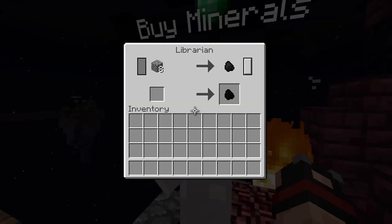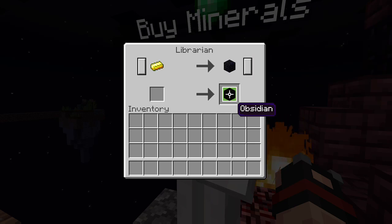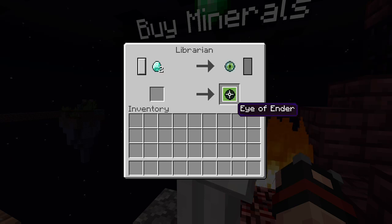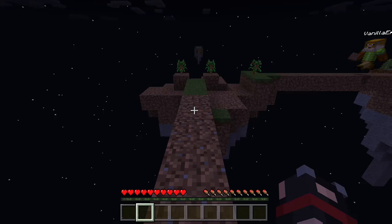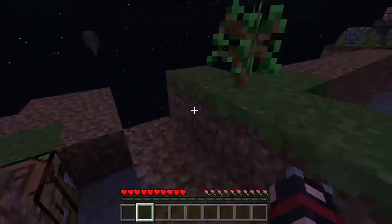Buy minerals. Eight cobble for one piece of coal — that's a deal. Sixteen cobble for iron. Sixteen iron for gold. Sixteen iron for a gold ore. Gold for obsidian. Eight gold for a diamond. Sixteen diamonds for an elytra. Thirty-two diamonds for a beacon. Two diamonds for an Eye of Ender. Getting all my words jumbled.